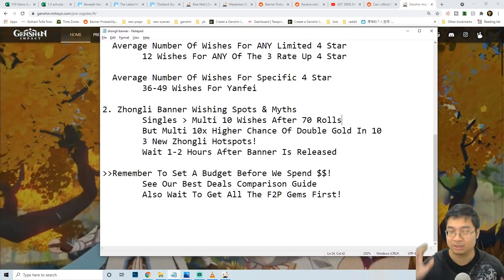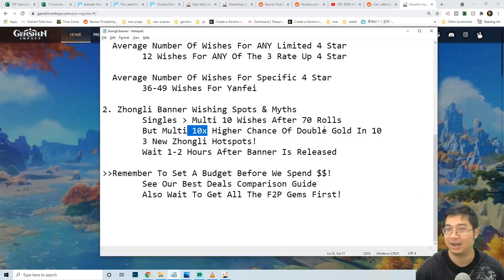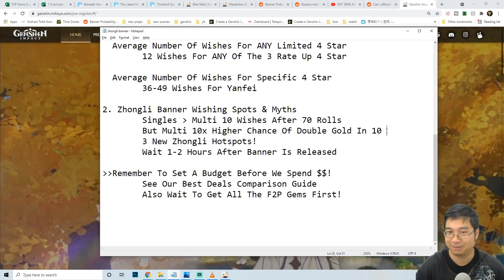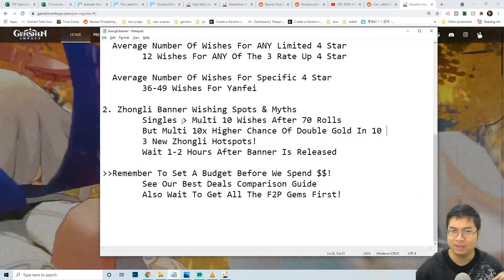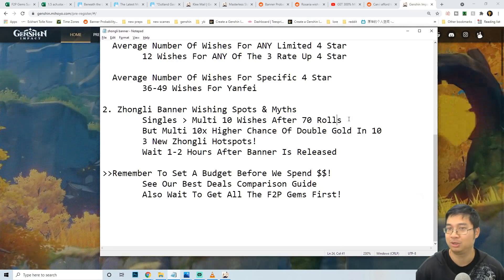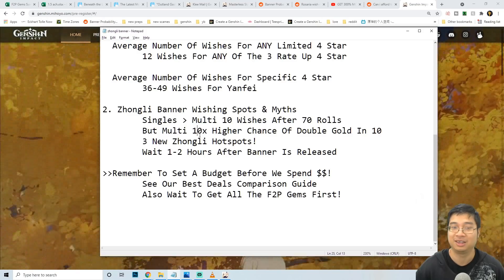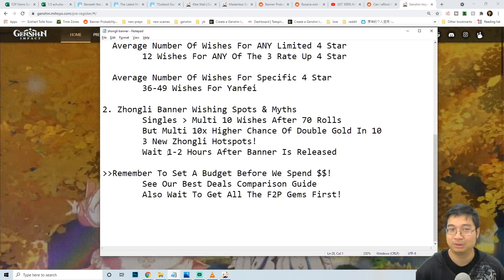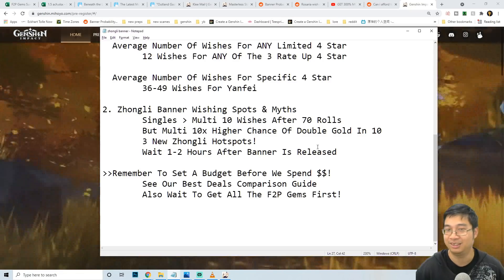There's also a community belief that multi summons have a higher chance of getting multiple golden wishes within 10 summons — sometimes if you get really lucky you can get multiple five-stars in one multi pull, which usually doesn't happen with single summons individually. Those are the trade-offs: save wishes after the 76 soft pity with single summons, or go for luck and try to get multiple golden characters in 10 multi summons. There's also a common myth about summoning one to two hours after the banner releases to avoid someone else 'stealing' your luck or RNG.